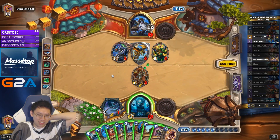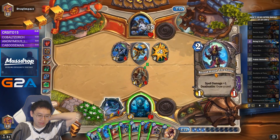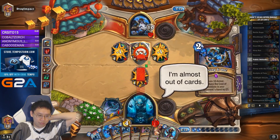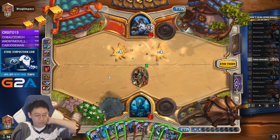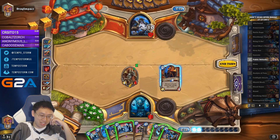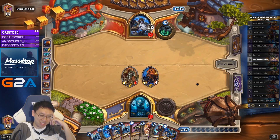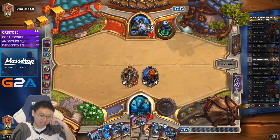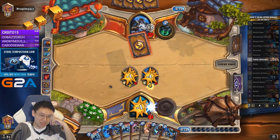There's my Skulking Geist — finally. I should get out this guy. Either she takes a Swipe, or she does 1 damage so I can Execute. We're nearing our optimal hand: pull that Oracle, bring it on, Execute, and 2 Dead Man's Hands. Having him use 4 mana on this Swipe is good for me.